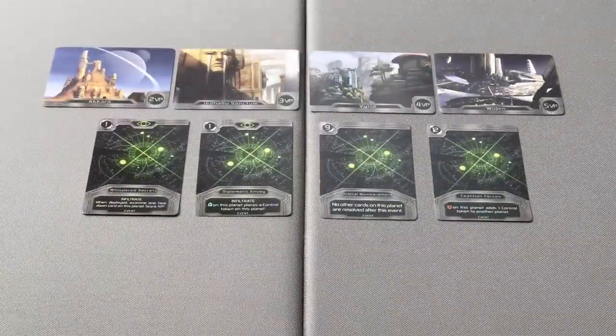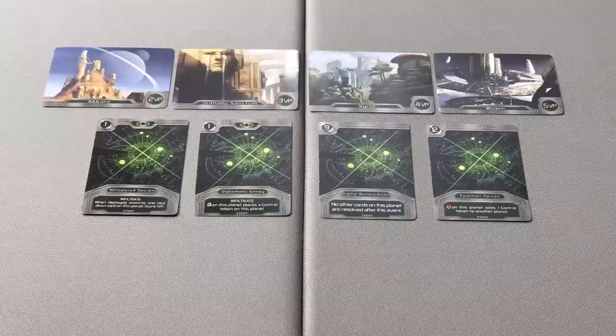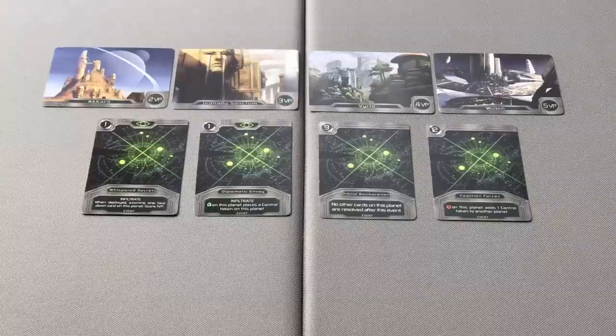Locate the four basic planets — these are the planets that do not have special abilities printed on them — and place them in the center of the table, one planet per player.